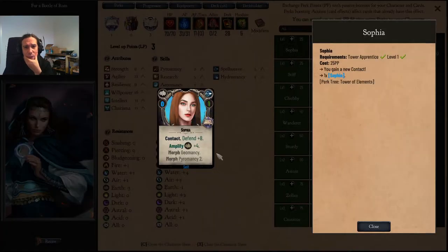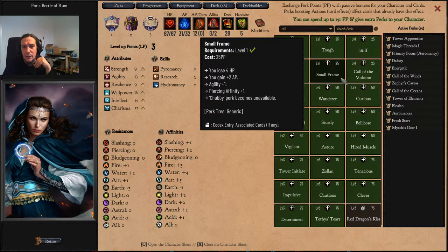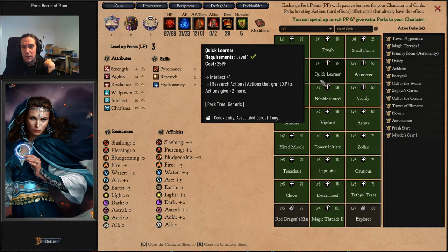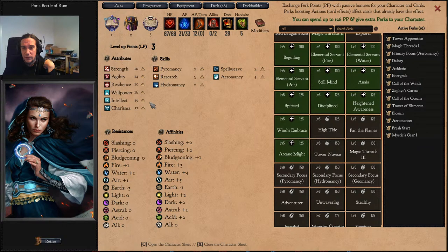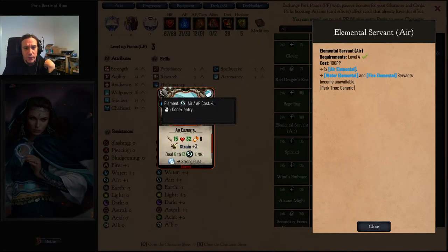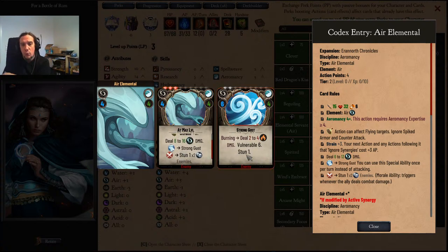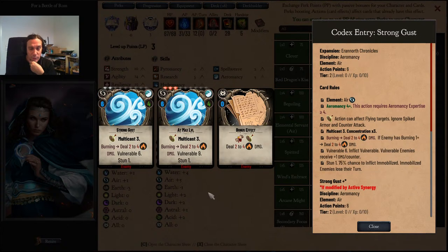What I want to do is go over here. I want Dainty because that's action points and agility. Athletic. What I'm doing here is grabbing those cheap attribute points you can get for basically free — there's just such low costs to that. Wind's embrace — what does the air elemental do? It's a heavy strain thing, but it comes with a multicast stun spell. Whoa, that's heavy.